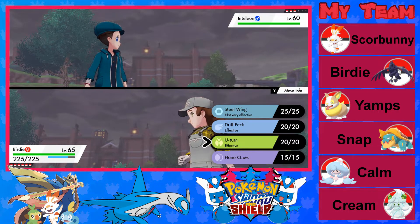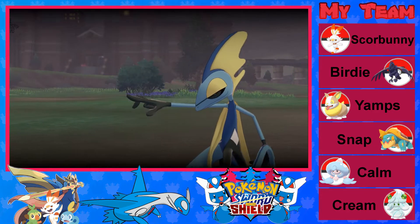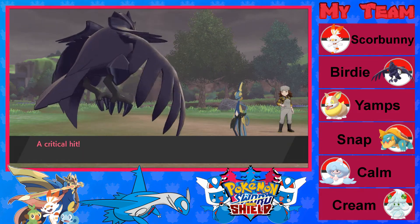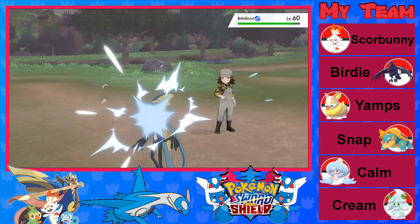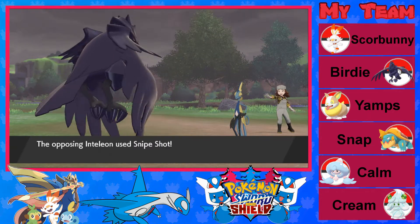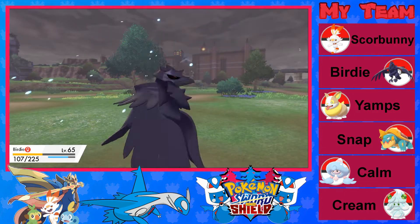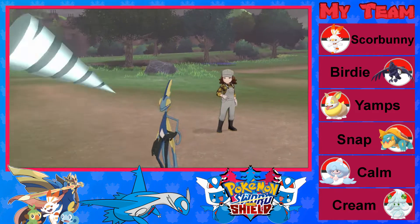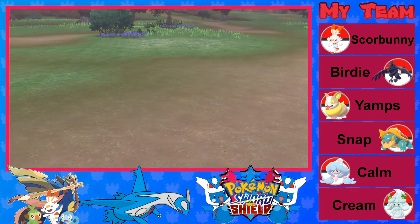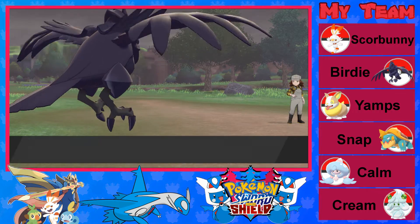There's the Snipe Shot. I will say Snipe Shot does have a really cool animation from the Inteleon — I gotta admit that. As long as it doesn't crit us, we can easily take this. And if it does crit us, we should still be able to take it. Two hit KO — good. Yamps gained a level.